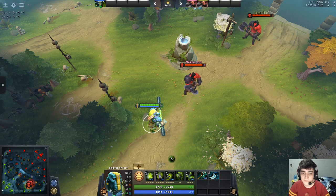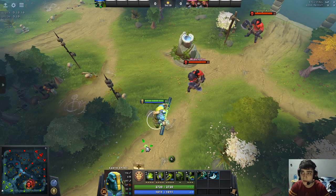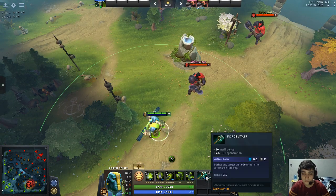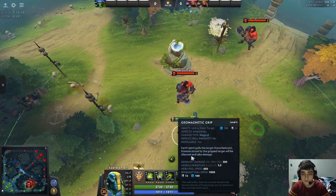Hello there, my nickname is Quirja, I'm a 6k MMR support player. And I'm here to show you some tricks involving Force Staff and Rolling Boulder.